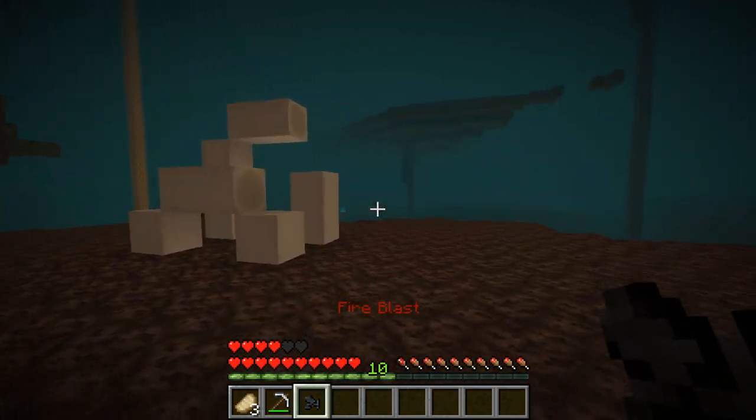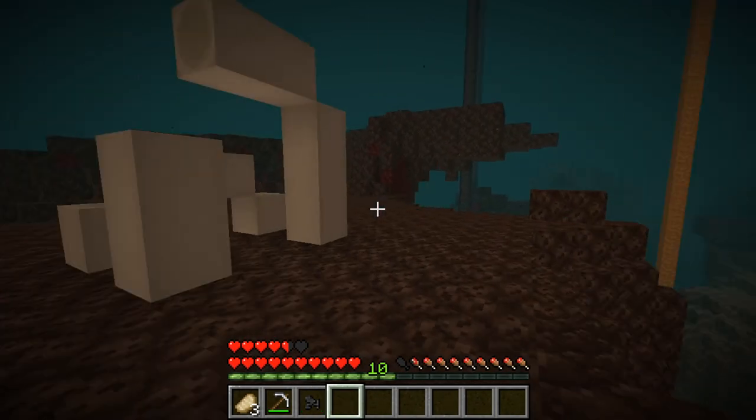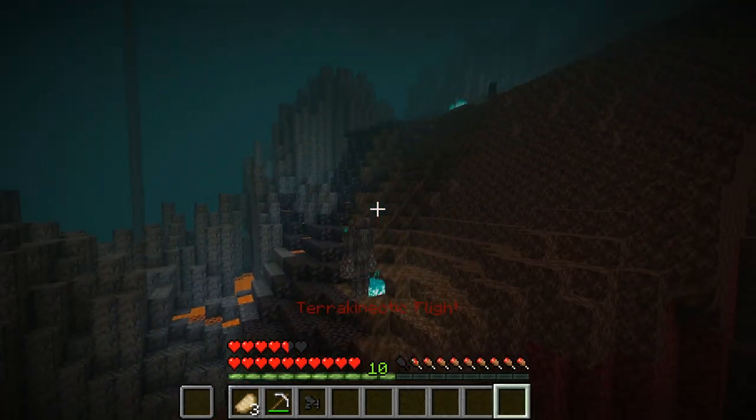They dropped a Wither Skull Fragment. I added a mod so Wither Skeletons will always drop a fragment, and if you use nine fragments you can get a Wither Skull — just so if I ever want to fight the Wither, it won't take a bajillion tries.